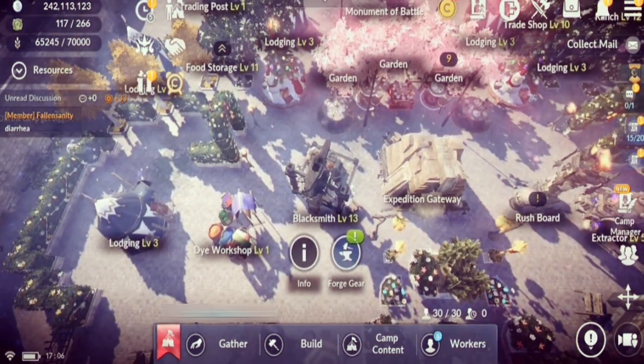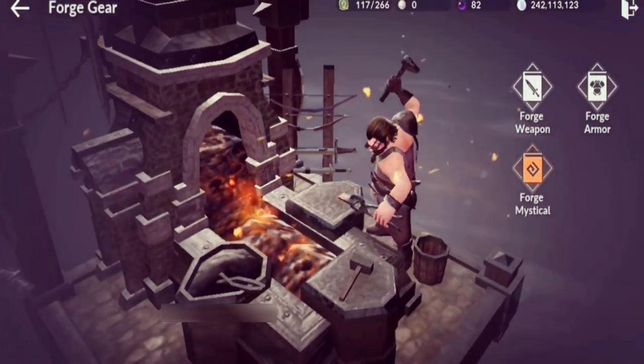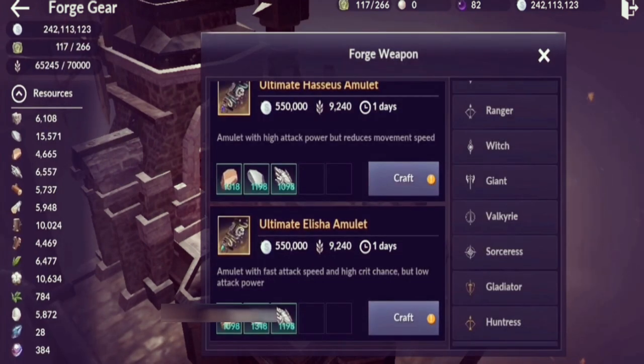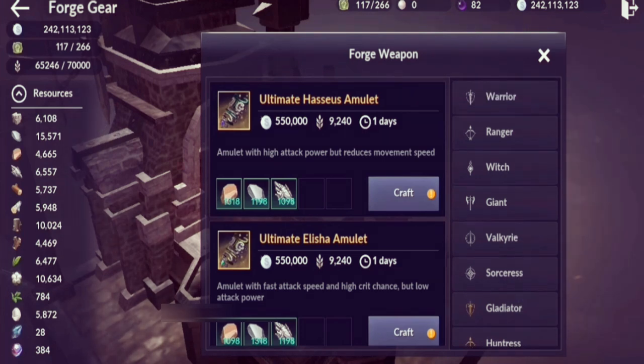The next structure is the Blacksmith, where you can craft your gears — from blue up to yellow and up to two-slotted orange equipment. You can craft main hand, off hand, helmet, armor, pretty much everything up to yellow tier. For orange tier, you can only craft two-slot items.